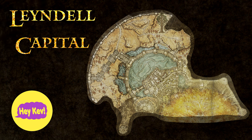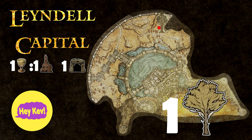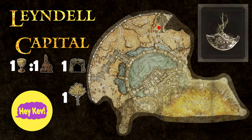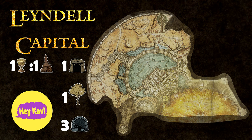Here is your area overview. In Lindell Capital, there is one church with a sacred tear, one ore tunnel which inside has a smithing stone bell-bearing, along with a path to one of the rune towers, and one earth tree. At this particular earth tree, you will be able to get the Twiggy Wondrous Physic piece. When you drink a potion with this effect on, you will not lose souls for about five minutes when you die, which is honestly kind of broken. And there are three catacombs — one of which is inside the legacy dungeon of the capital. It's literally like Groundhog Day in there, with a lot of repeating floors.